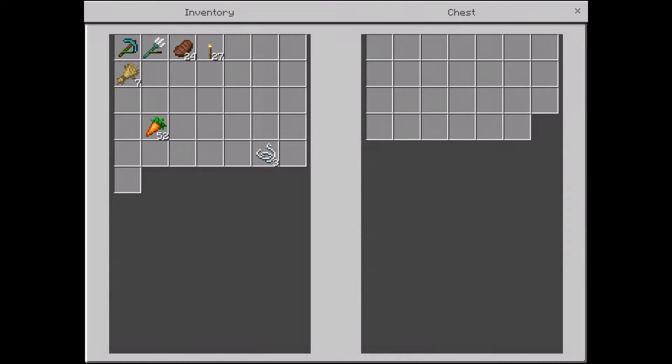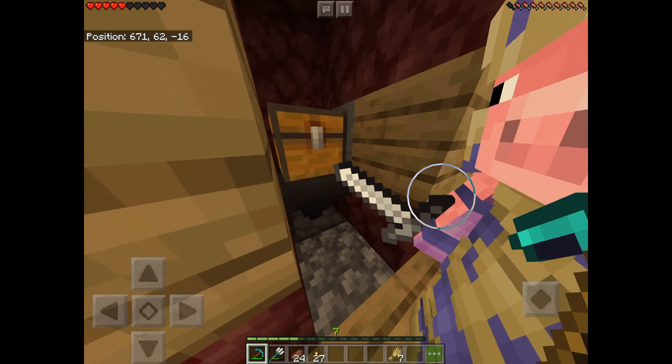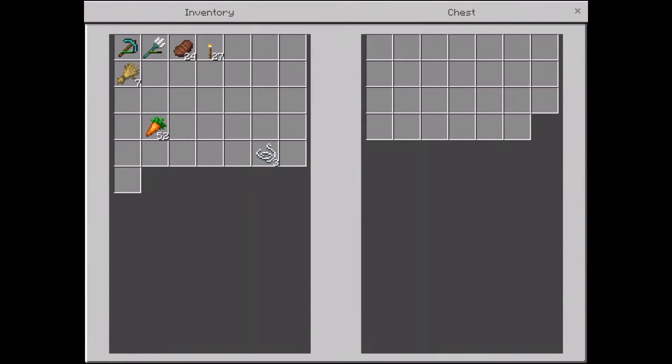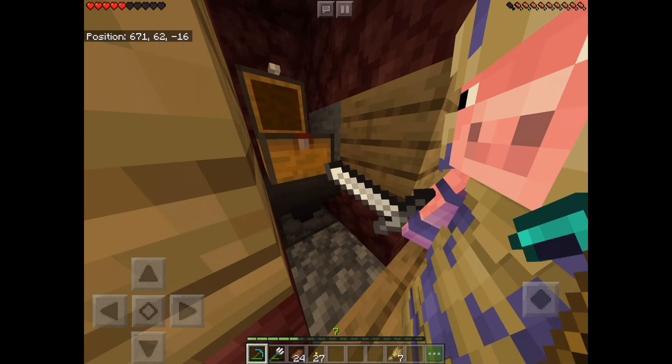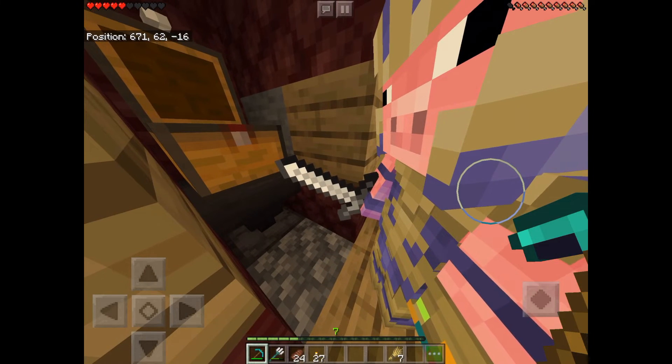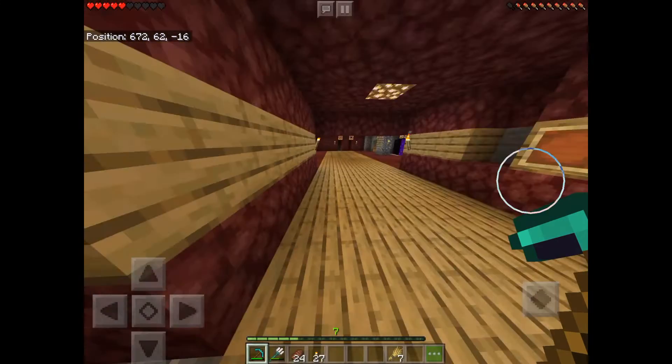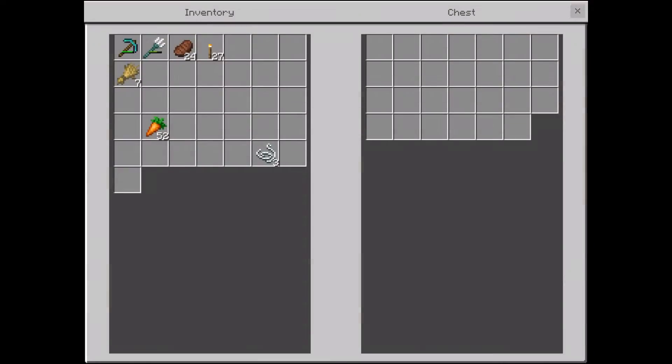Just put the carrots in — put them in. You took them out! Put them in, and then close it. You heard that noise, and the carrot is gone — and that is the working bin!